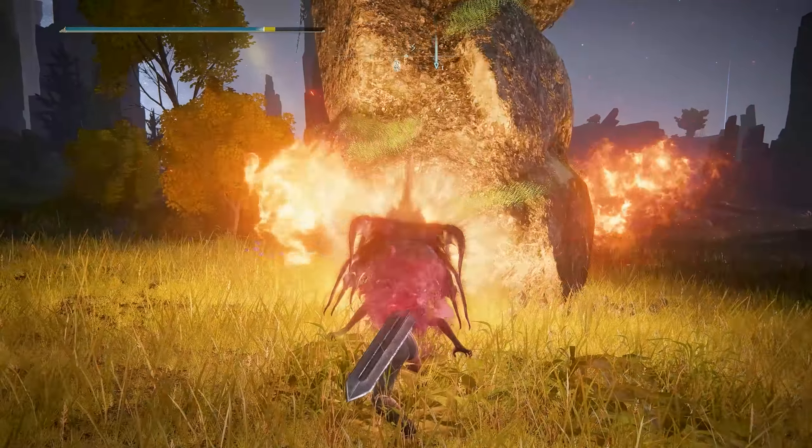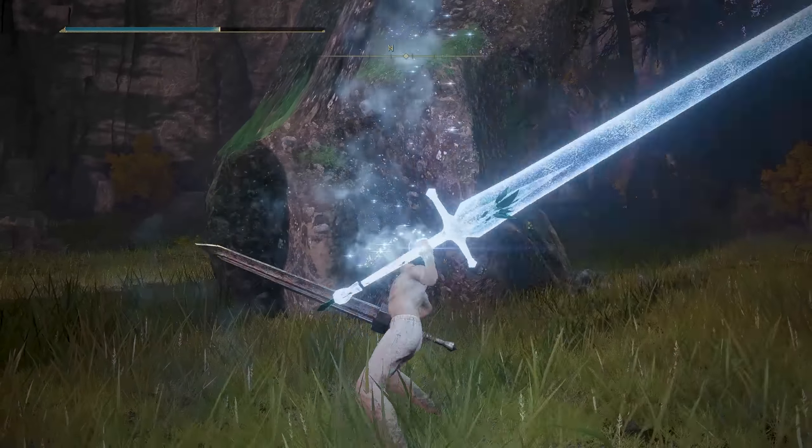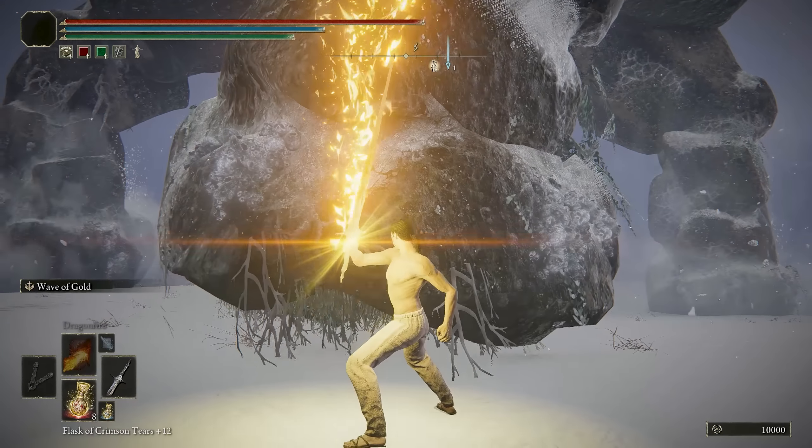But only Wave of Gold has the potential to destroy all legs at once and practically one-shot the Walking Mausoleum.